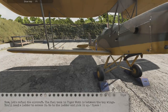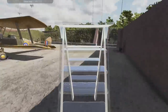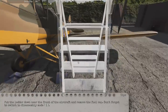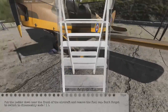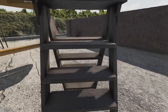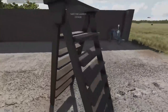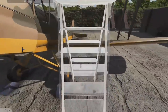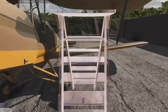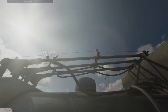Now let's refuel the aircraft. The fuel in the Tiger Moth tank is between the top wings - you'll need the ladder to access it. Let's pop the ladder up... I can't drop the ladder there. Let me try that again - climb the ladder, brilliant. Stop messing me around - drop it. There we go. We'll need the fuel hose, grab that, and climb the ladder. This is working a bit better now.